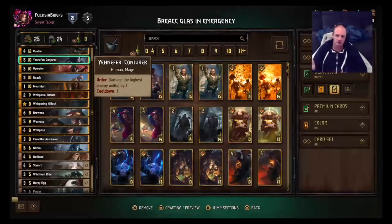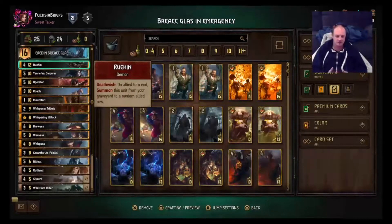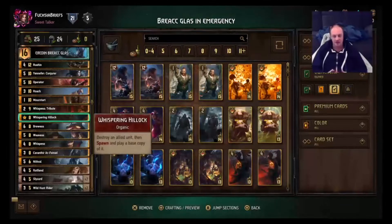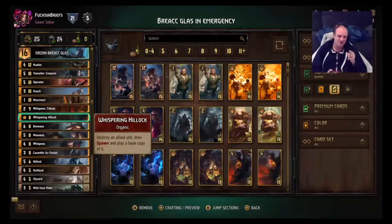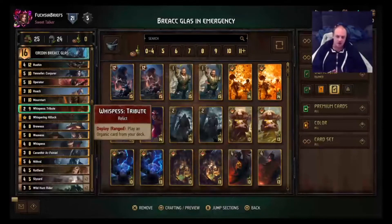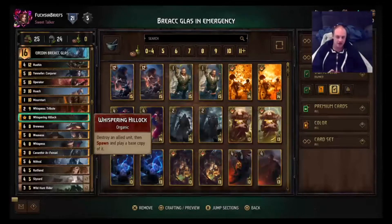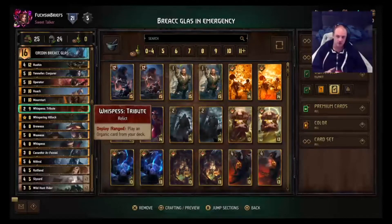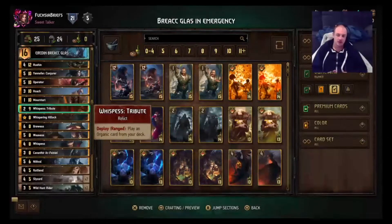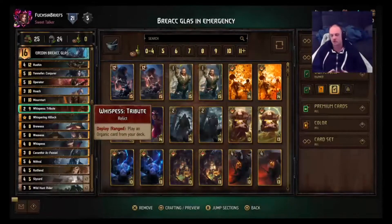We've got Yennefer Conjurer, which is just a great engine, especially if you use an Eridian charge on it. We've got Roohin, which doesn't really build up the graveyard directly, but with our Slyzards and Kikamore Warriors you can generate a lot of points with Roohin — especially if you use Whispering Hillock on your Roohin, create another one. We can play Whispering Hillock with Whispers Tribute. Whispering Hillock is the only organic card in the deck, so Whispers Tribute will be used on that, adding to thinning and putting bodies in the graveyard.